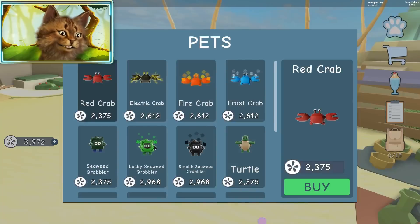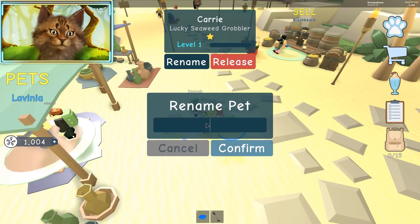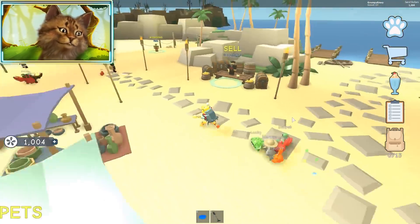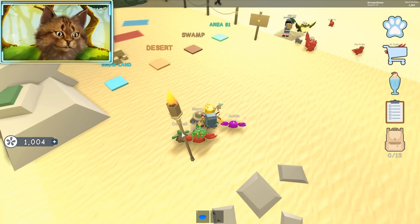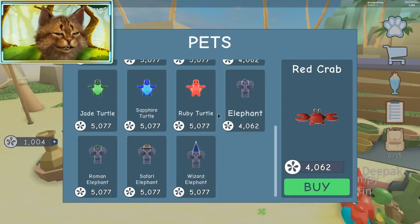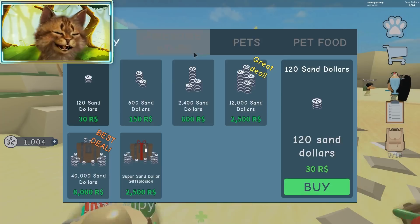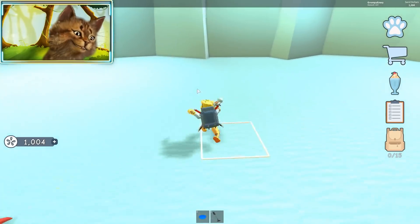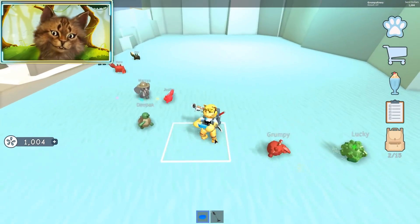We're gonna buy Lucky — boom, we got them! I'll name you Lucky. Now how many pets do we have? One, two, three, four, five — we have five pets! We have the elephant, the turtle — we got all of them because we got an extra one. I think we have every single type of pet — the only one we're missing is the mushroom. There are four types plus this special rainbow one. My final goal is to get every single pet and absolutely dominate!